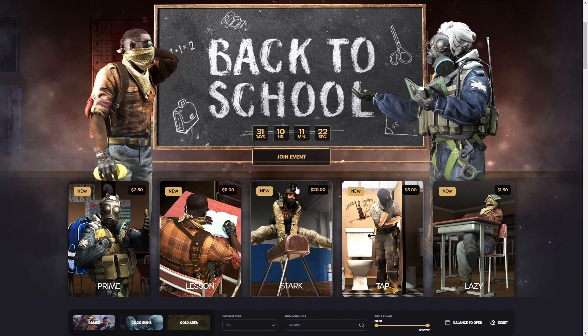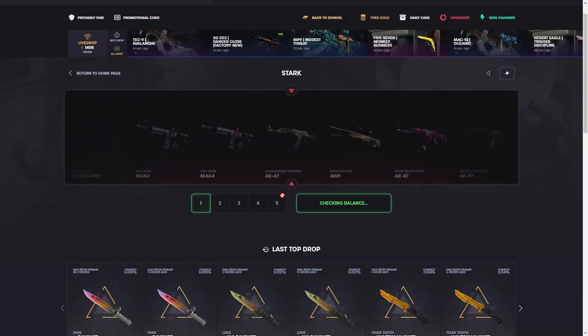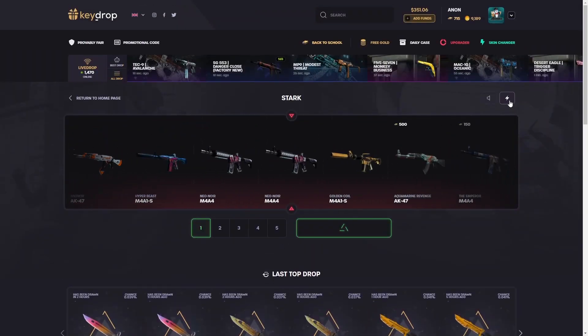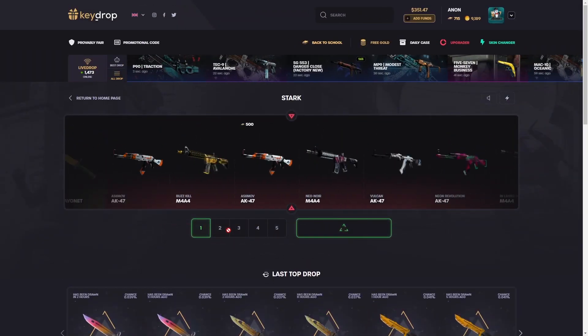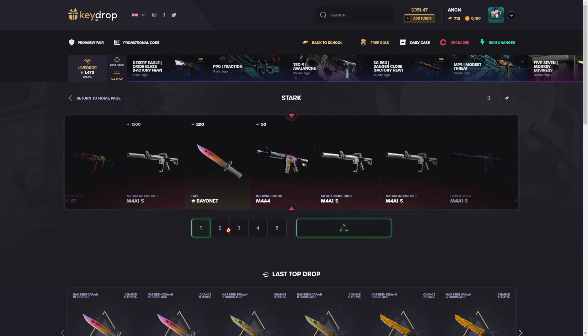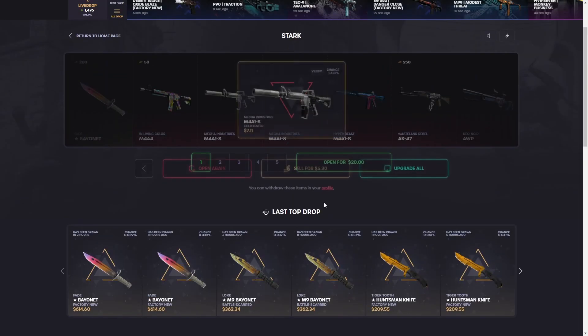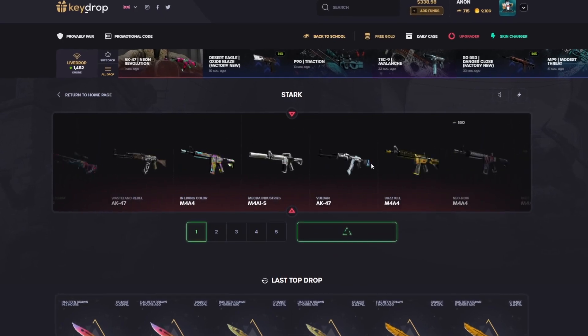We have 351 in the balance. We're gonna go down and do a star case to start it off — a little dealer would be very nice. Nobody's pulled it yet. It is profit though, we'll take it. Come on, dealer second case — that's the Mech Industry, not exactly a dealer, but that would make the video if it happened.